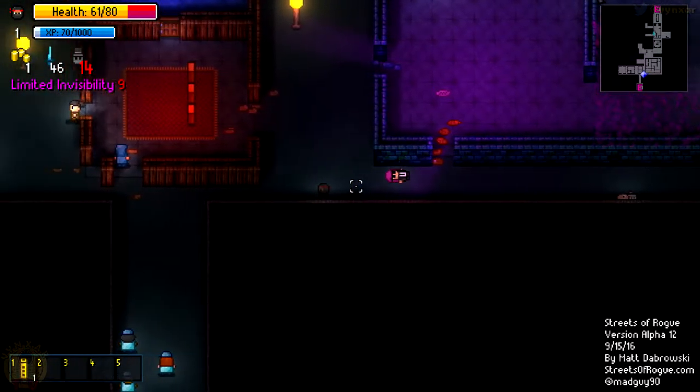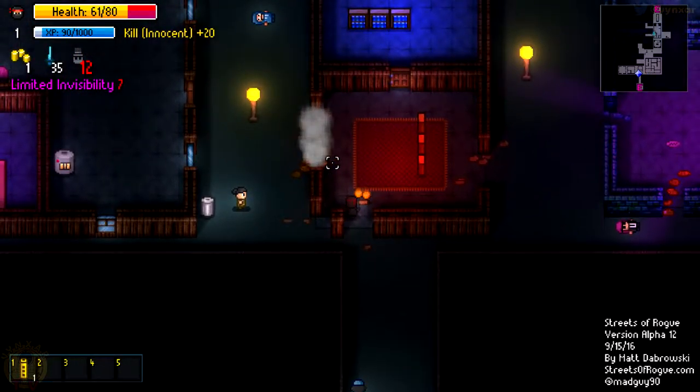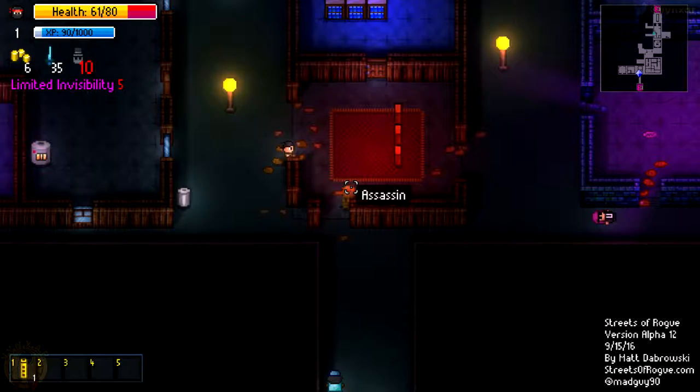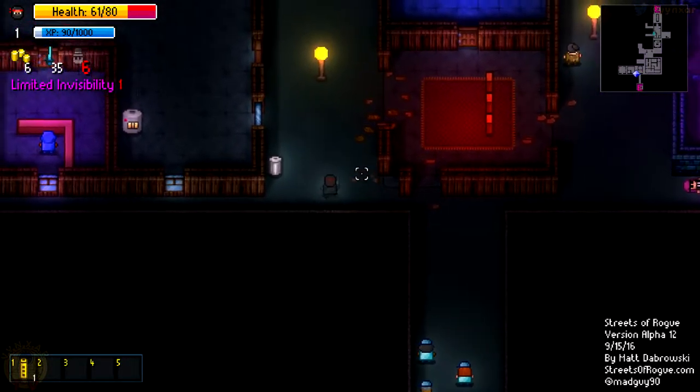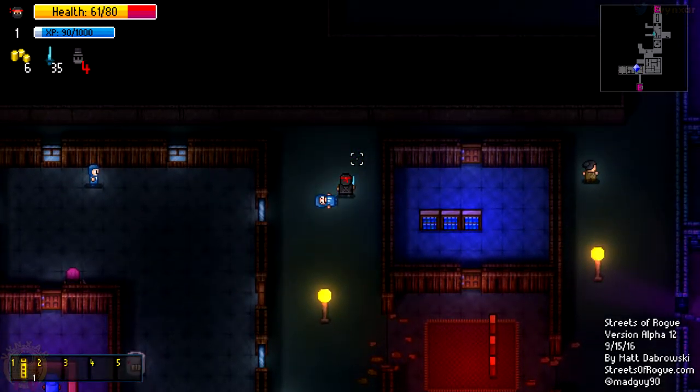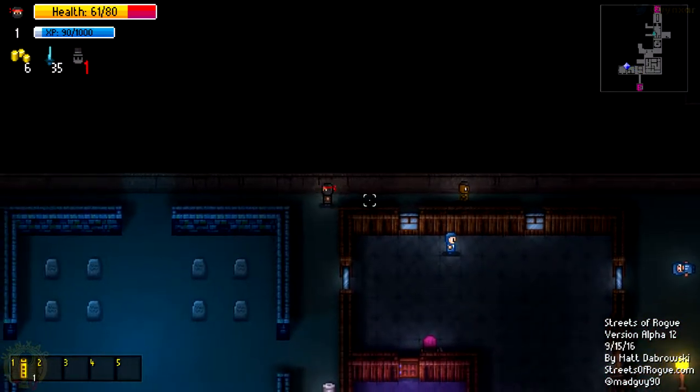I'll just try something. I'm going to kill invisible and attack from behind, so he will die. It might be interesting to use that skill. With the perk we can get at the end of the level to increase your ability to backstab, it might be very, very deadly.